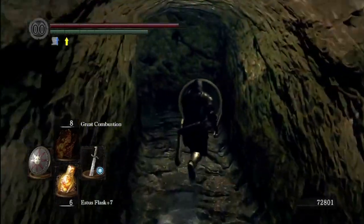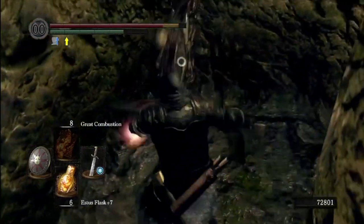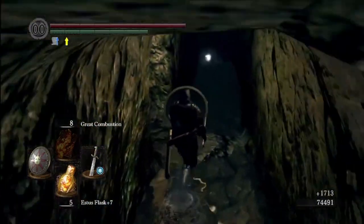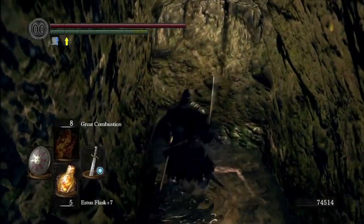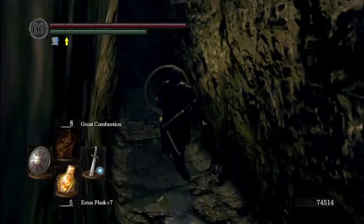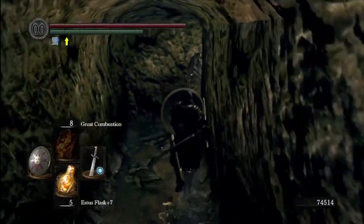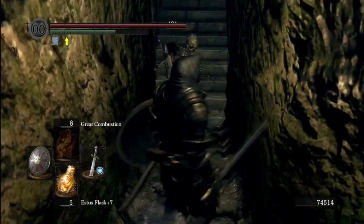Anything that has like two columns or looks like there could be a walkway - just roll into it. I don't remember all the invisible walls but there's a ton of them, so if there's a dead end try rolling into it. This game has plenty of those invisible walls, so it's always worth taking a chance.